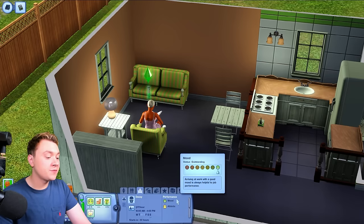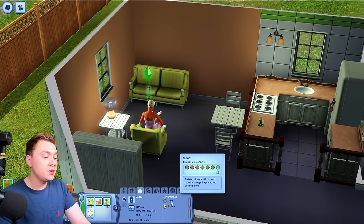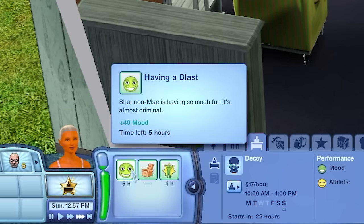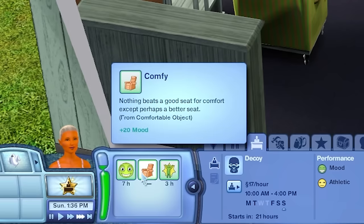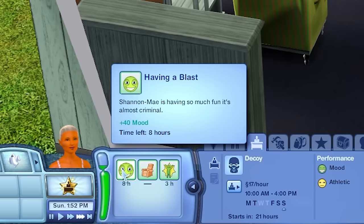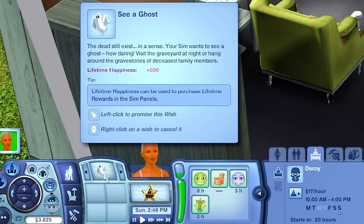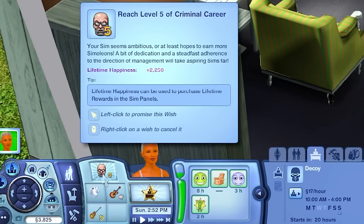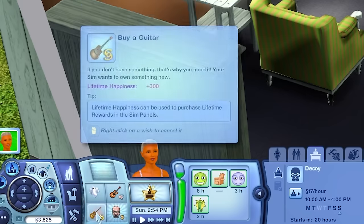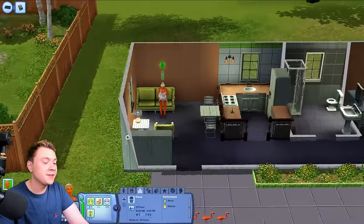In The Sims 3, the mood system is very important. When you're going to work you need to be in a good mood. It's kind of like how emotions work in The Sims 4 — she's comfy because she's sat down, she's having a blast. In terms of the wants, they're pretty random — she wants to learn guitar skill, buy a guitar, reach level five criminal career.